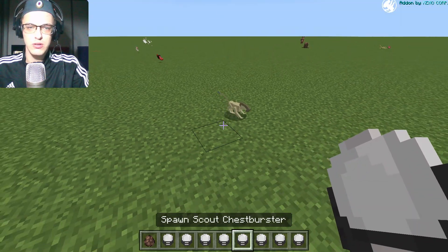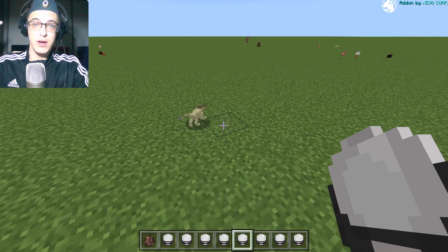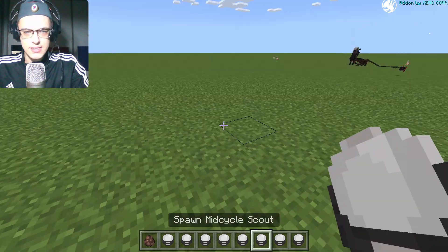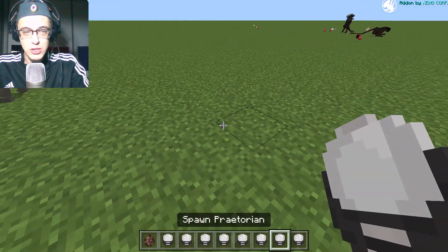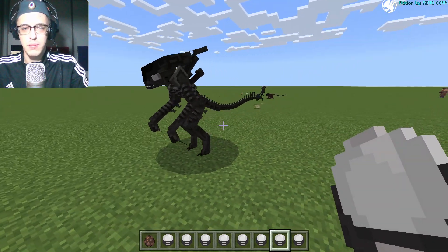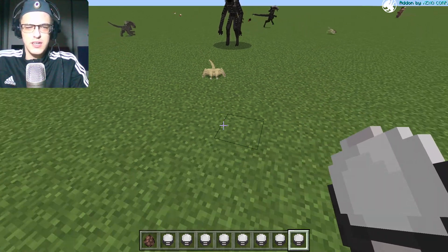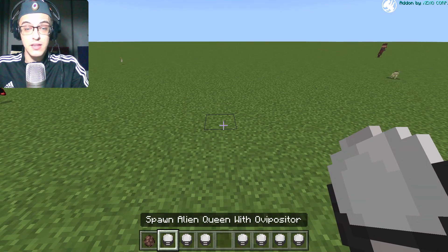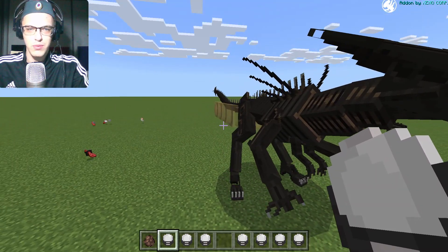The Scout Chestburster is the one who spawns from a little animal — this is his first stage, the mid-cycle. The Scout is the second stage of this creature. The Praetorian is the protector of the Queen — really, really strong, but not as strong as the Queen. And the Facehugger — I already showed you that one.